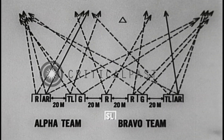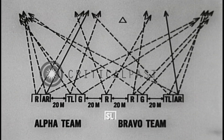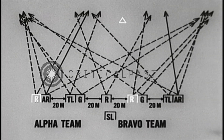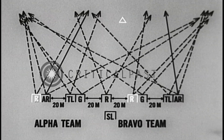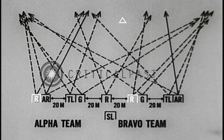The squad leader positions himself slightly to the rear of his men, where he can best observe his assigned area and control his squad. The Alpha rifleman and the right Bravo rifleman relieve the present sentries manning the security post. They, in turn, will be relieved by other members of the squad.